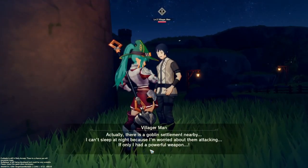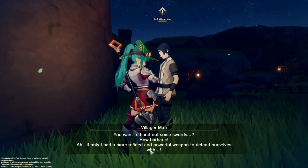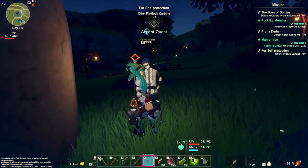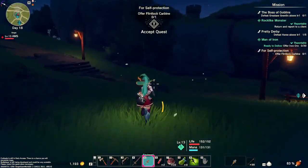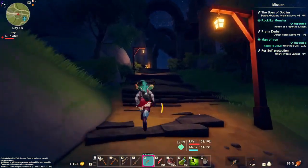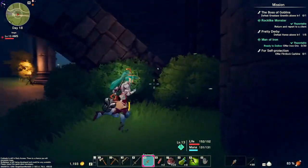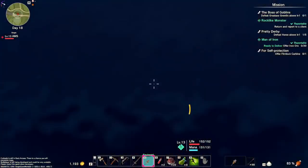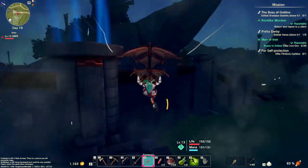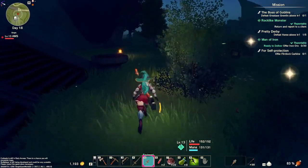There's a goblin settlement nearby — he can't sleep at night because he's worried about them attacking. If only he had a powerful weapon. He's offering a flintlock carbine — that's a lot of iron, my dude, I don't even have one of those yet. Straight highway robbery — you want all the free stuff, do everything and build our town for us. Your typical game — we're just gonna stand here.